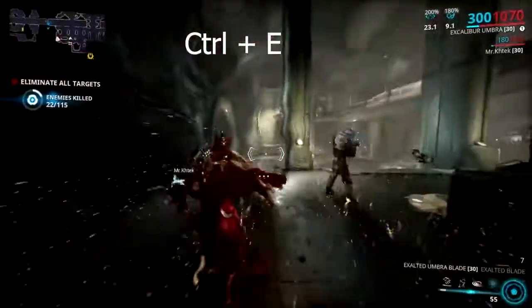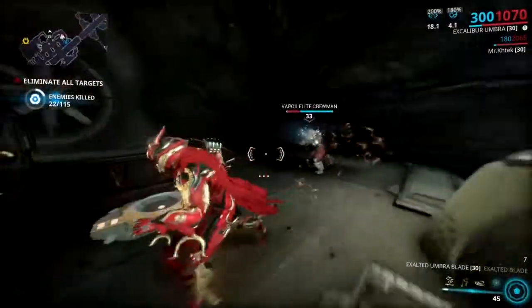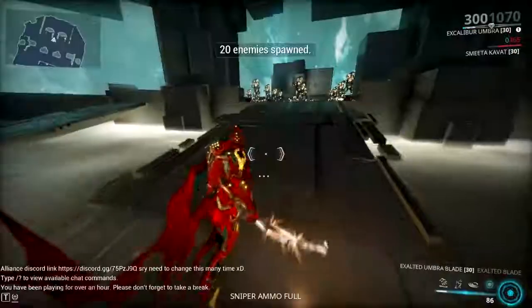By pressing Control plus E, you can perform a Radial Blind with the Exalted Blade active, which will flash nearby enemies. This ability will help you a lot when you are surrounded by higher level enemies.